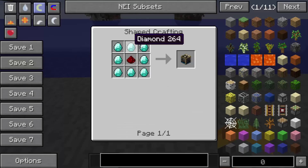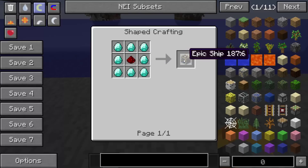Then we have the epic ship mechanism, which is just diamonds all around the redstone, and this will allow you to sail a ship of up to 10,000 blocks.